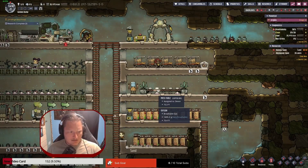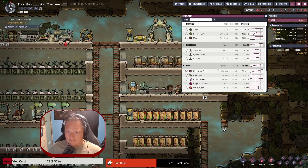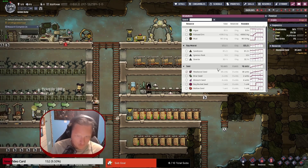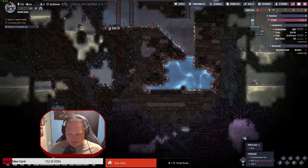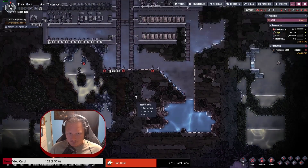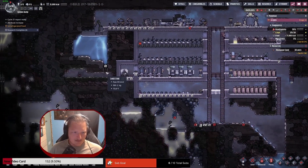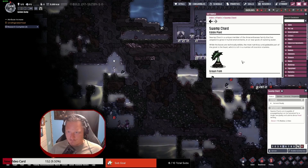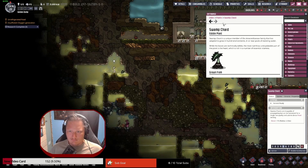I don't think I have any, I'll check. No thimble reed seeds yet. Or was there one I didn't see — is that what you're saying? That could very well be the case. I haven't seen one, I've been looking. I keep seeing new things like swamp chard. I don't think I'd eat swamp chard, however you pronounce that.